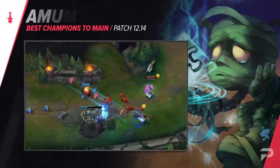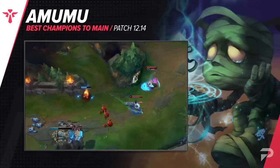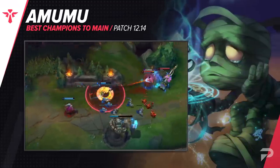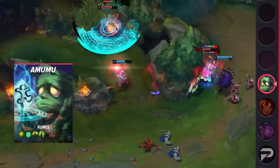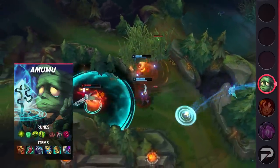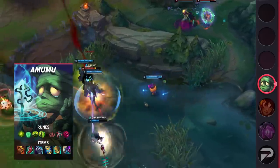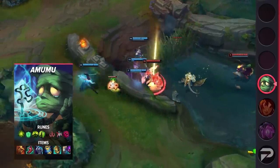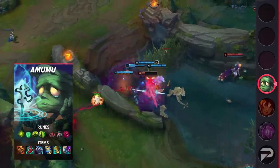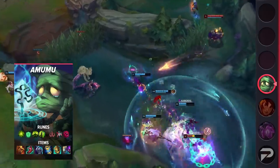Finishing off our list, we have Amumu. Most tanky supports have been pretty bad for the past several months, but Amumu is one of the exceptions. He's good at all stages of the game, being deadly as a kill lane support for aggressive AD carries like Samira or Draven, with his ultimate giving you a way to all-in and guarantee kills post-6. But he's also extremely valuable for the dragon fights that are so important this patch, with a good ultimate being able to set your team up for a very easy clean-up job.